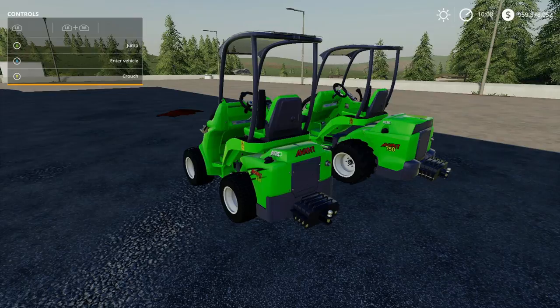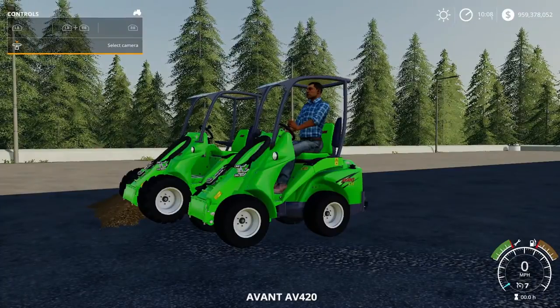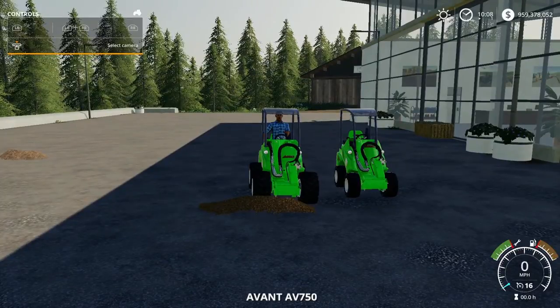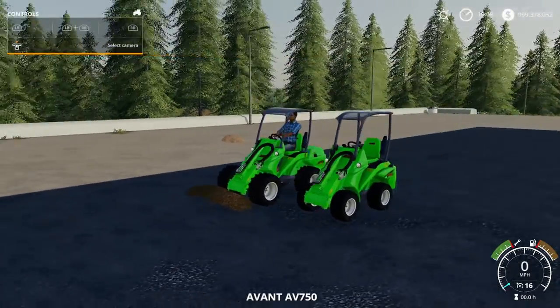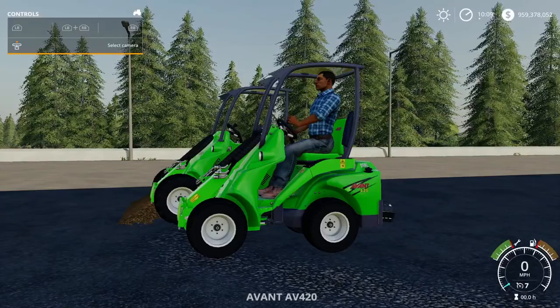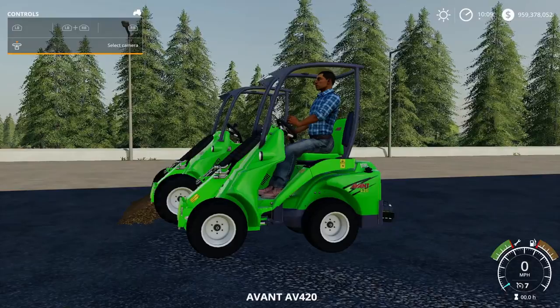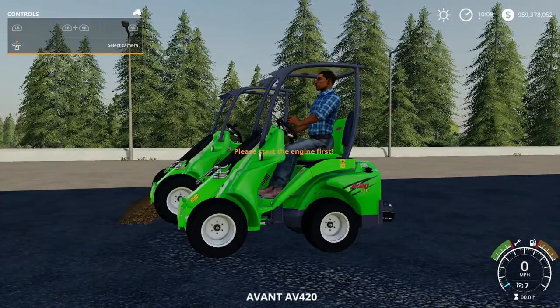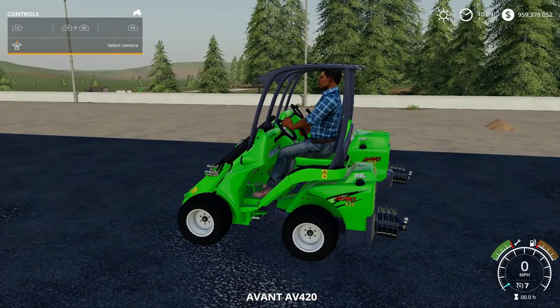The 750 is $38,000. As far as speed goes, the 750 goes 16 miles per hour and the 420 goes 7 miles per hour.